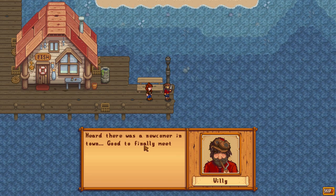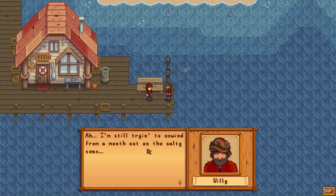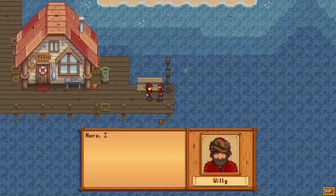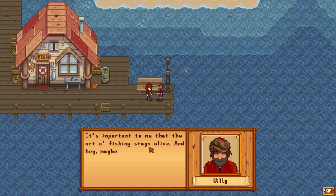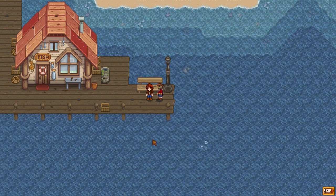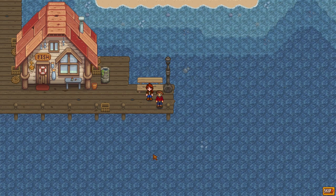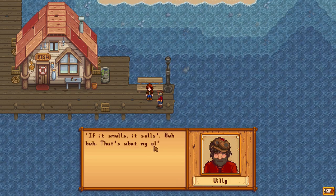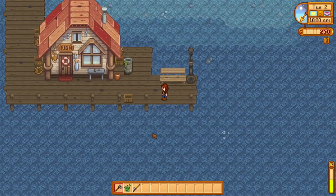Willy's cutscene: 'Ahoy there son, heard there was a newcomer in town. I'm still trying to unwind from a month out on the salty seas — it was a big haul, I sold lots of good fish and finally saved enough to buy me a new rod. Here, I want you to have my old fishing rod — it's important to me that the art of fishing stays alive. And hey, maybe you'll buy something from the shop once in a while.' My throat hurts doing that voice. We received a bamboo pole! Willy says his shop is back open, come by if you need supplies — 'if it smells, it sells.'